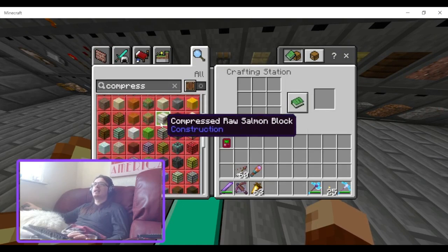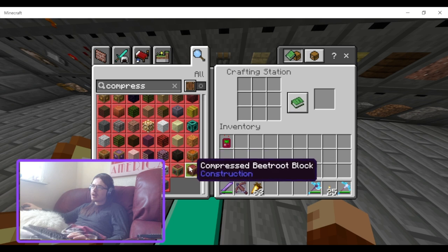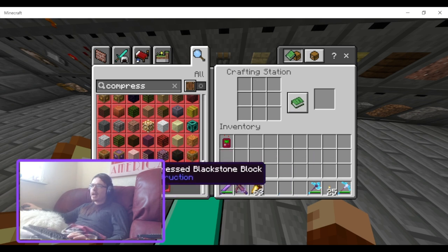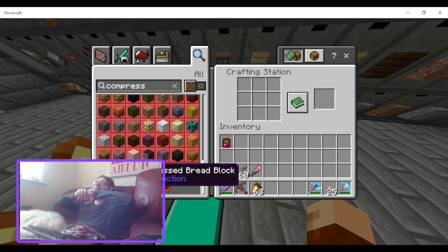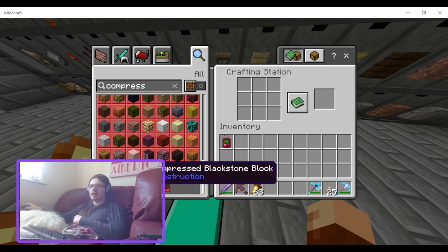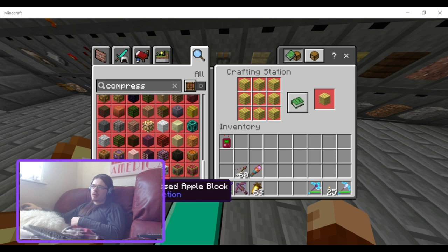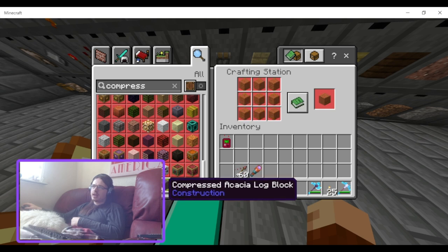Maybe it might be better like the other food ones. What they could do is make it so that if you craft the compressed bread with a barrel it makes a bread-in-a-barrel item. Compressed blackstone, compressed birch saplings, compressed birch log, compressed sweet berries, compressed beetroot, bamboo block, planks, apples — I think those are already in there — acacia saplings, acacia planks, and acacia log.